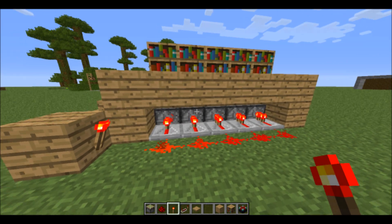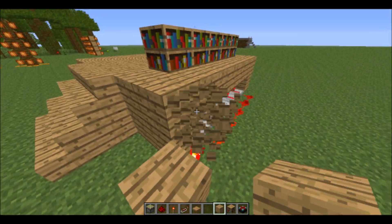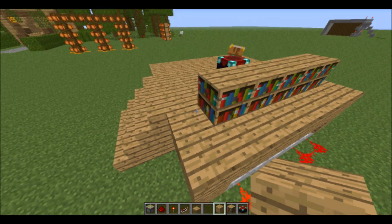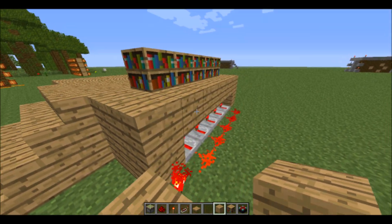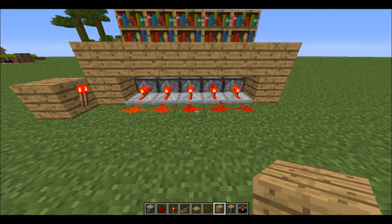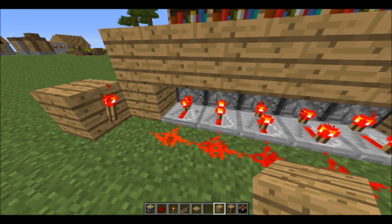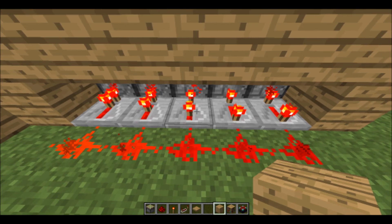If you're already a pro redstoner and you're good at all this, you can build my design and then modify it however you want — maybe setting up a T flip-flop for the pressure plate, or whatever. It's fully moddable and customizable for your specific location. I'm on a flat world, so this is the best one. On my design I have the repeater set like this: one tick, two ticks, three ticks, four.